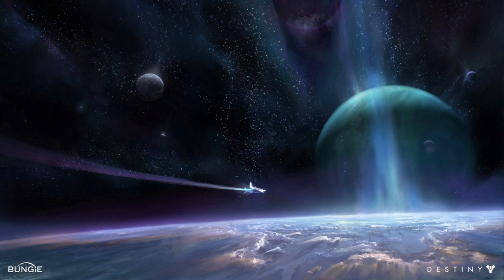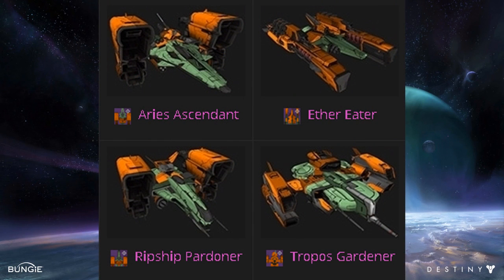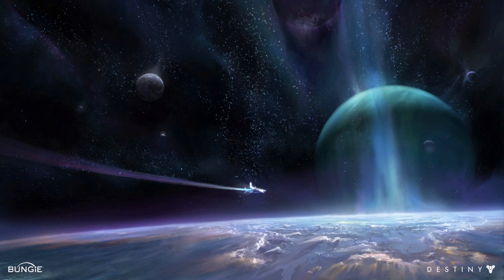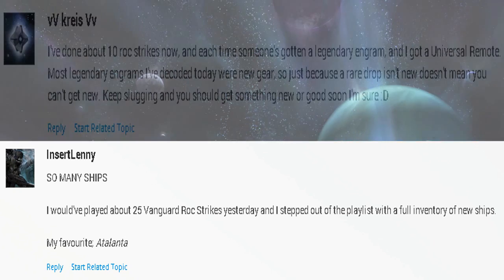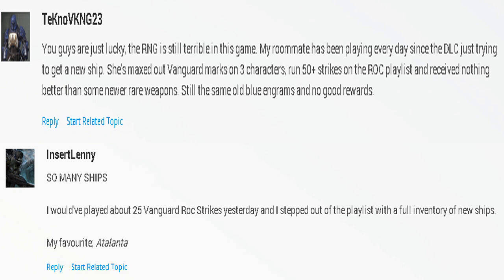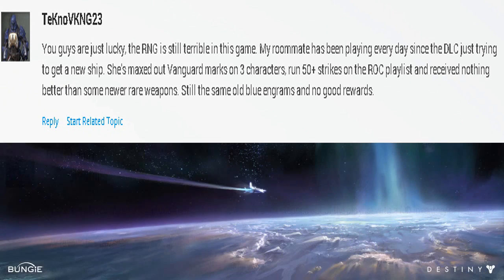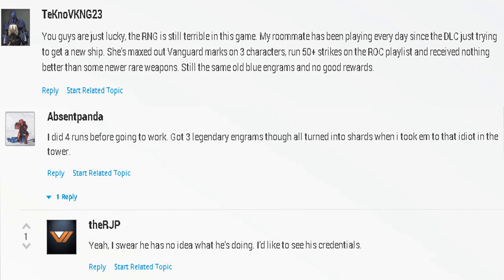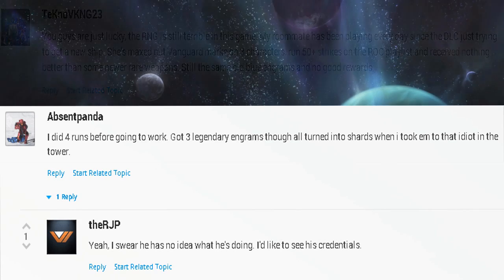That's it for the green ones. Up next are the combination green and orange ship sets — there are four of these, also rewards from the Vanguard ROC, which is the new strike playlist. People on the Bungie forums are talking positively about getting ships from this playlist, along with some decent gear. There are some complainers about the new strike, but it all depends on the RNG — it's all random. Anyway, for the next ships I'm going to start talking less and just showing more, so let's get to it.